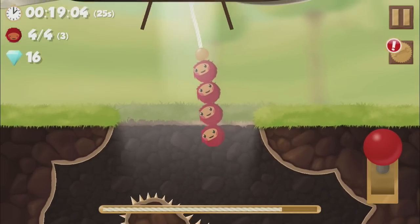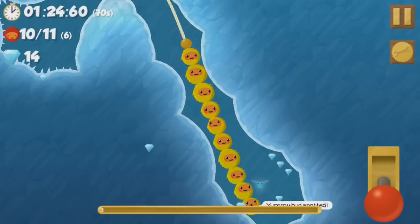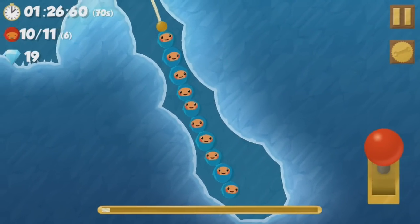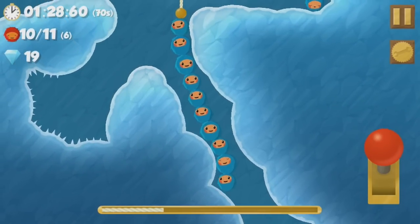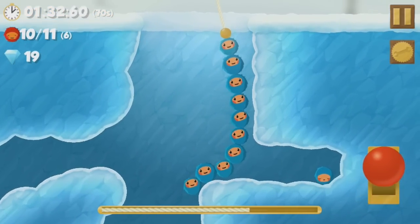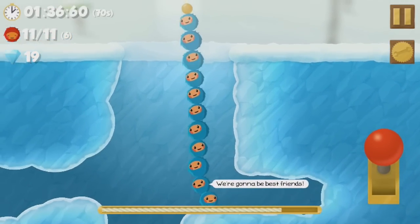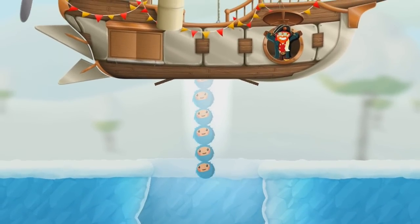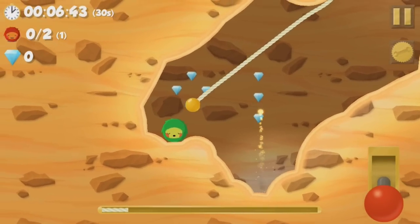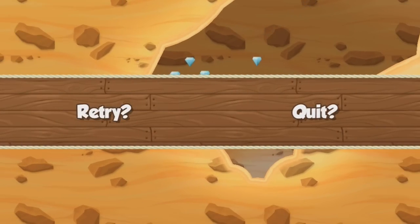As you progress, new mechanics are slowly introduced: wind that pushes you, often into obstacles; food that will increase your size, making it impossible to squeeze through some tight areas; different colours of dingles that only stick together if they're the same; spikes that burst your dingles; breakable walls; and my personal favourite, fire that can not only damage an individual dingle but burn your rope, making it impossible to pick up anything at all.